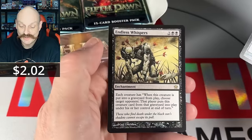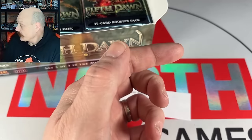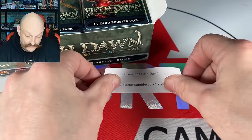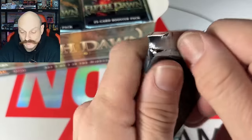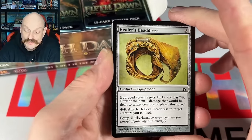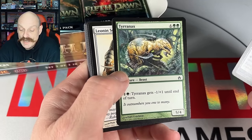Clock of Omens. Clifford the Big Red. So many artifacts — it's an artifact-heavy set. This is the third set in the Mirrodin Block.